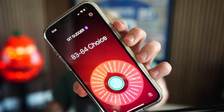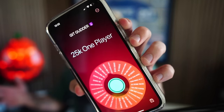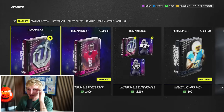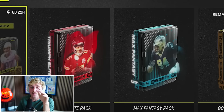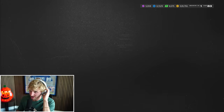We take a spin on the rage quit wheel and land on a one-time store pack. You guys are getting more Wheel of Mutt content than ever because you're always getting half a game and then a full game. There'll be a point in the future where I'll be begging for someone to rage quit. We get one store pack and can keep everything in it — I'm doing the Unstoppable Elite Pack with three elite players.